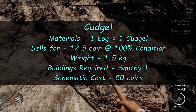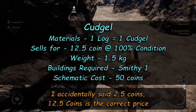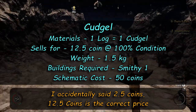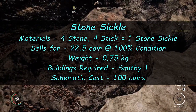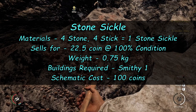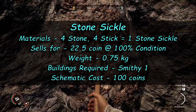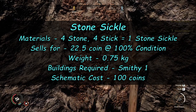The cudgel requires one log to craft one cudgel. It sells for 2.5 coins at 100% condition, weighs 1.5 kilograms, and the schematic costs 50 coins. The stone sickle requires four stone and four sticks to craft one. It sells for 22.5 coins at 100% condition, weighs 0.75 kilograms, and the schematic cost is 100 coins.